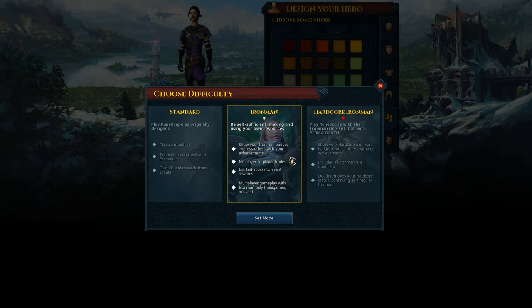In a normal MMO you can specialize — maybe just do mining and smithing, get to 99, sell the best gear, and trade for boss drops. But with an Iron Man account, if you want something, you have to get it yourself. If you want armor that requires 99 smithing, you have to be the one to get 99. If you want a boss drop, you have to kill it until it drops.